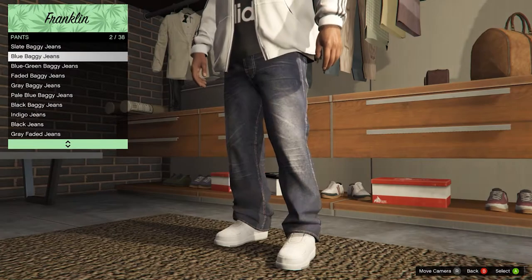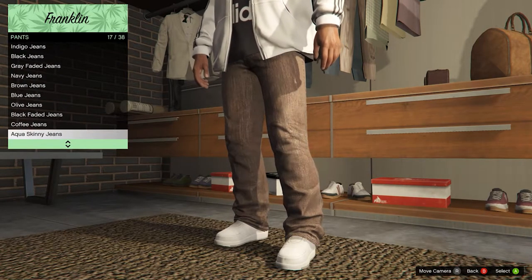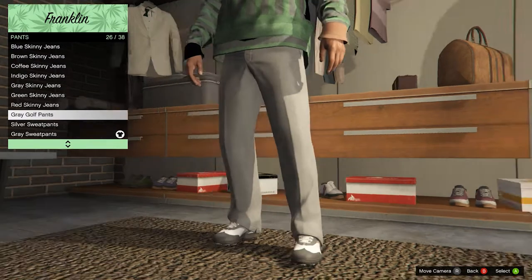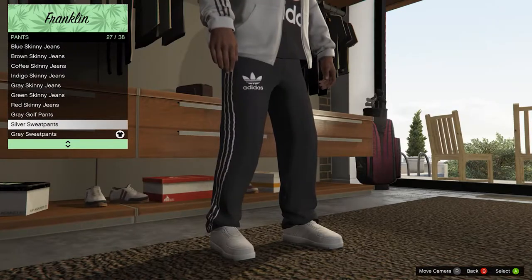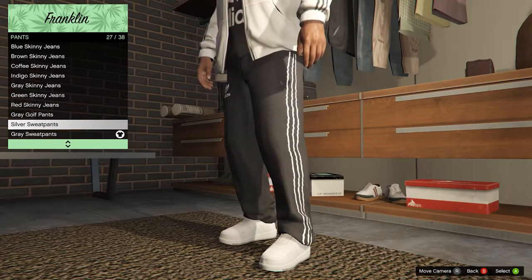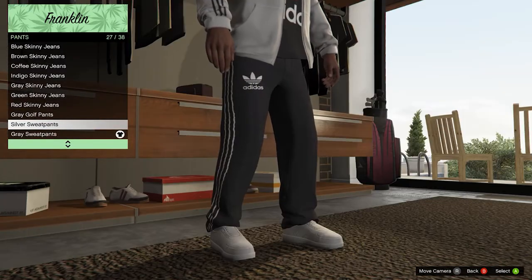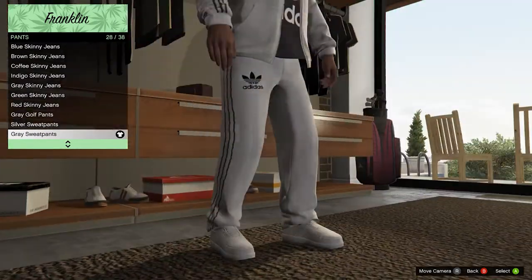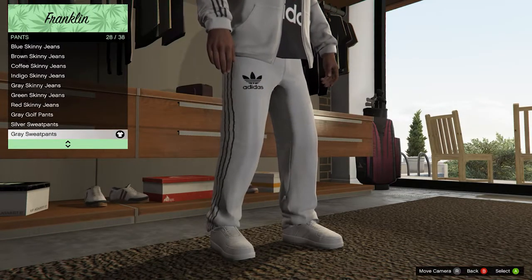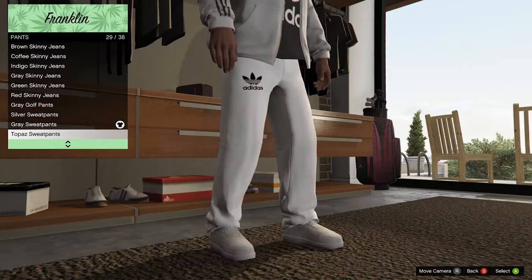If you go down to pants, this is where all the Adidas pants are gonna be. Scrolling down towards the bottom — as you can see we have a black pair. They're like sweatpants with those lines though — yeah, I'm not really digging them, but you guys get the point, it's just the game. We have a white pair again — look at the lines. The Adidas logo looks pretty good if you ask me, but the lines not so much. I think I'm going with all white...